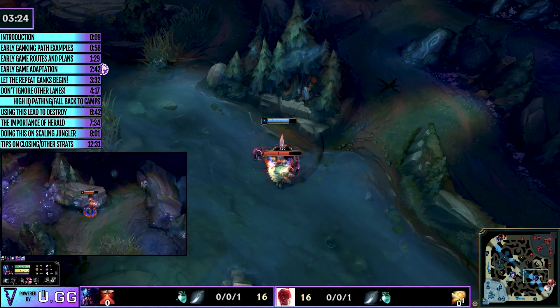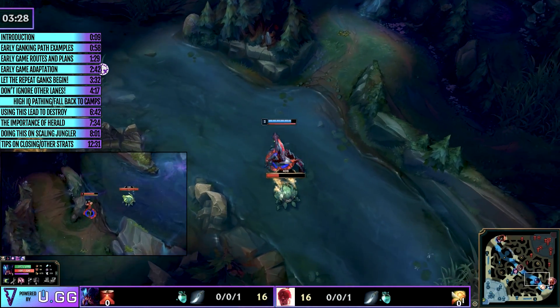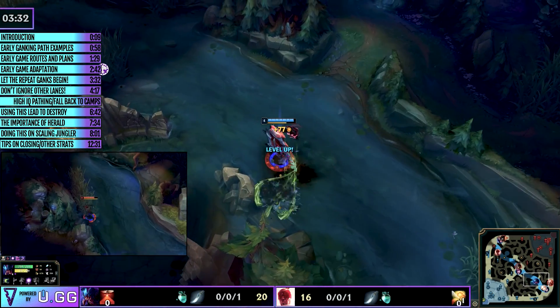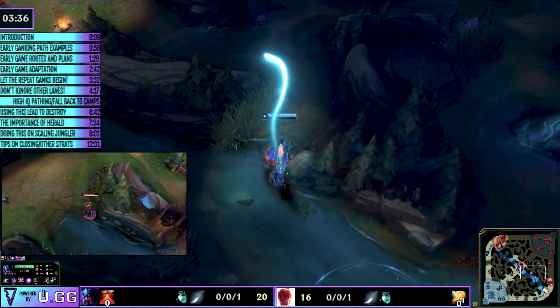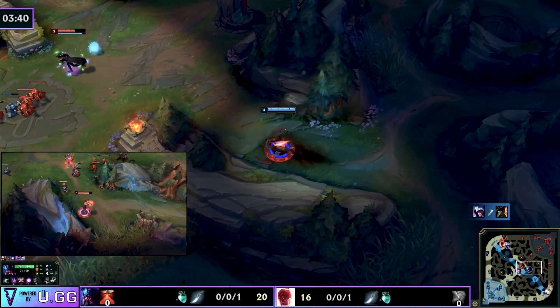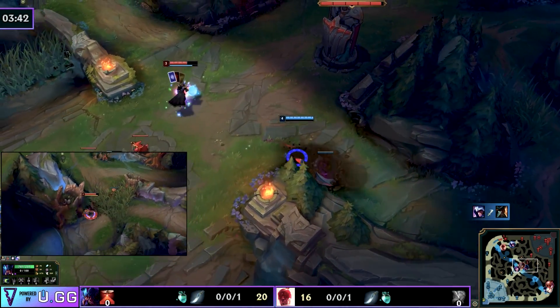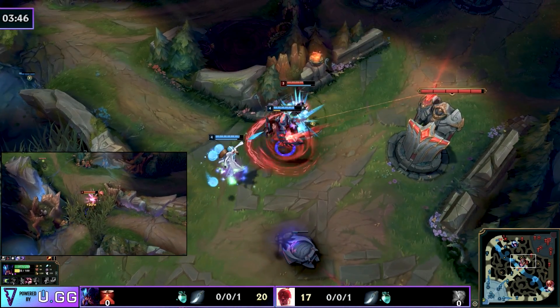In this case Rek'Sai's bottom lane is pushing up, which means she is okay to steal the blue, wait around and take the crab. When I say repeat and abuse: if you are a pro player, a smurf from challenger in diamond and plat, what's the biggest thing that tilts your laners? It's that the enemy's ganking is so unrelenting it tilts you even though you're not even involved.